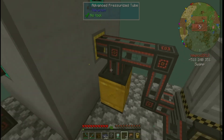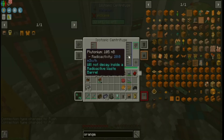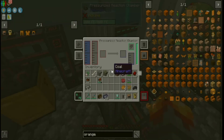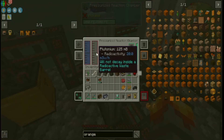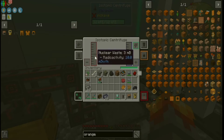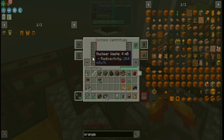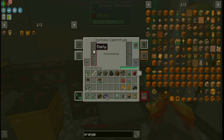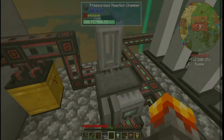I'll put this here and this here. I'm gonna take this and put that in there — it's actually working already, it's already making plutonium. Excellent. Now I'm just gonna take this pressurized reaction chamber and put it here. On the back should be the input. It's got 125 millibuckets of plutonium. Is that all the nuclear waste I made? It's still producing nuclear waste, so that's a good thing. So it'll be taking it, transferring it over here, emptying into here, and then turning into pellets.